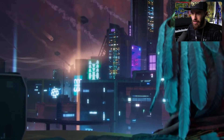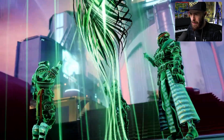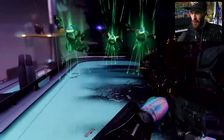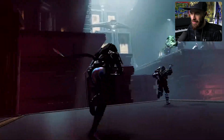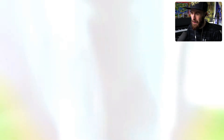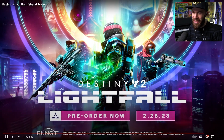When Light Falls — unleash Strand. Those are some nice abilities. Look at that. Oh dude, that's cool. That's freaking cool, baby. Yo, let's go!